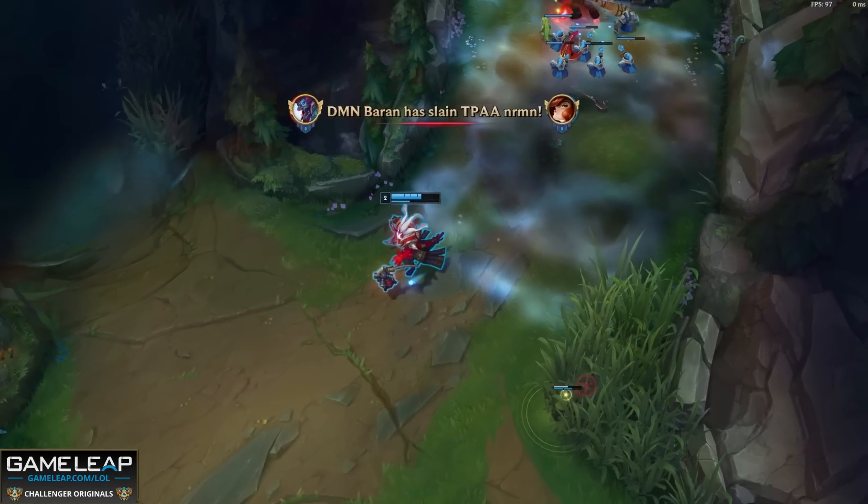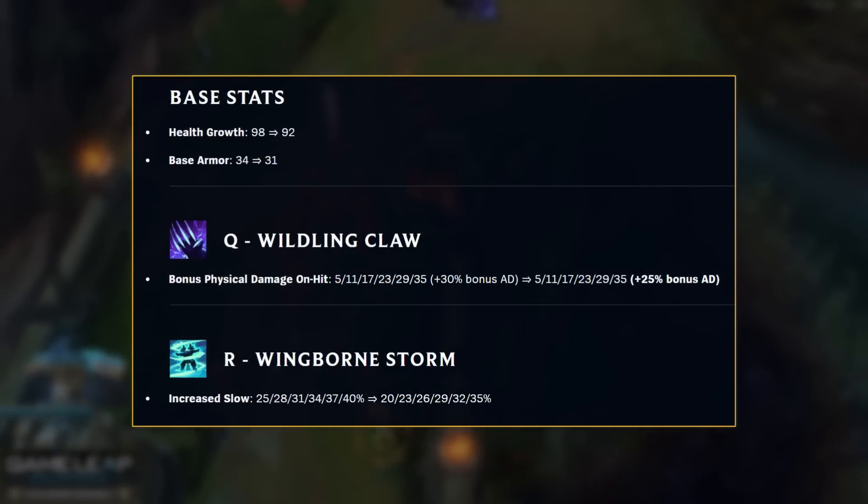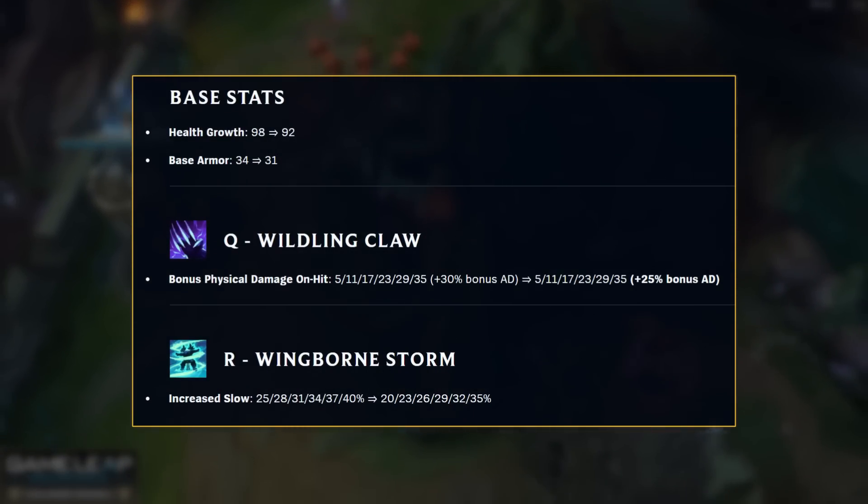Now, whether you are playing this right clicker in the jungle or top lane, you are definitely going to win less in 13.4 because AD and AP Udyr are both getting nerfed. What a shame.